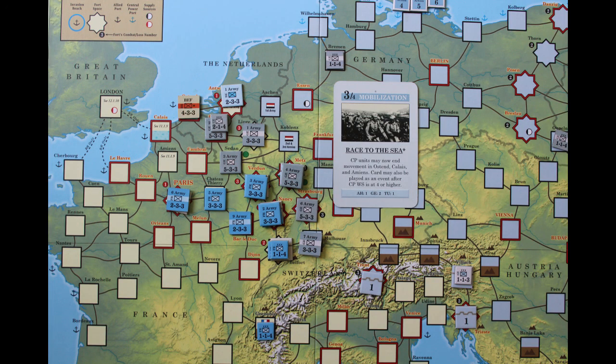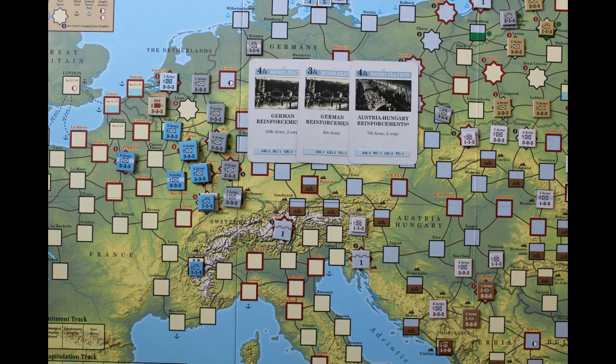Race to the Sea: Best played if the BEF has been reduced to a core, forced to retreat out of Brussels, or both British reinforcement cards are in the Allied player's Turn 1 hand. More discussion about this in the next episode. Reinforcement cards cannot be played as events on Turn 1. Play for operations or replacements, then play as events on Turn 2.